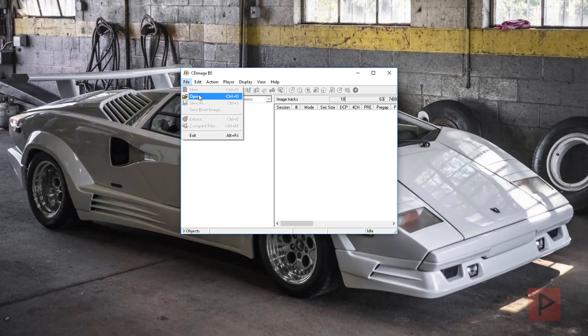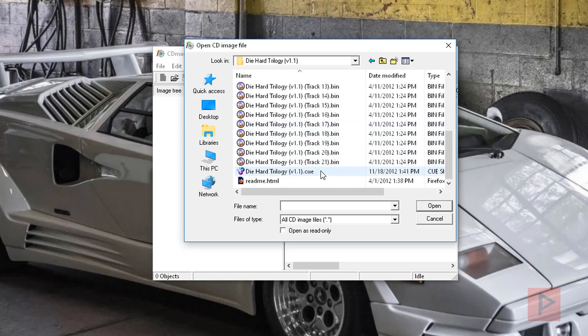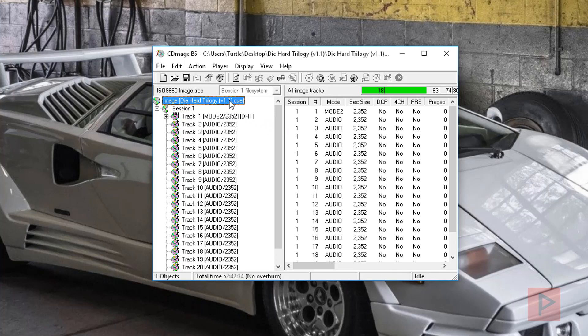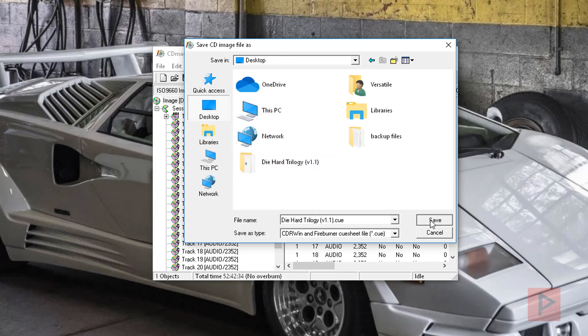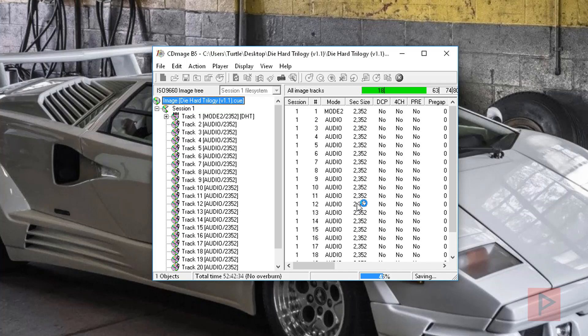What you do is go to File, Open, go to your desktop, go to where your game is, go to the cue file, and say Open. After that the cue file will be selected — File, Save As — you can call it whatever you want. Go to your desktop, save the new image, say OK, don't change any settings, and you're good to go.